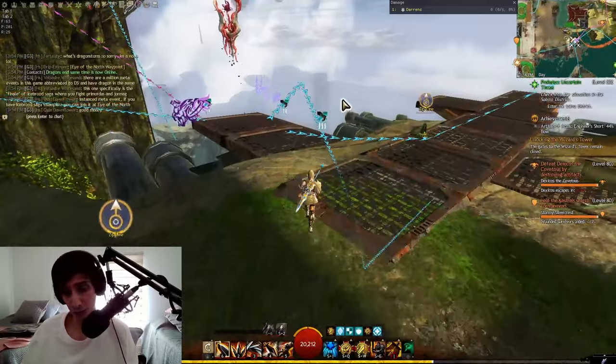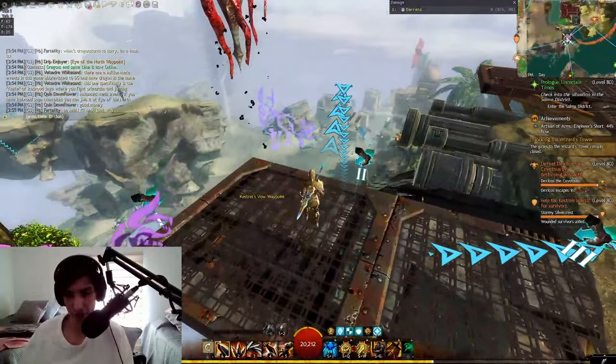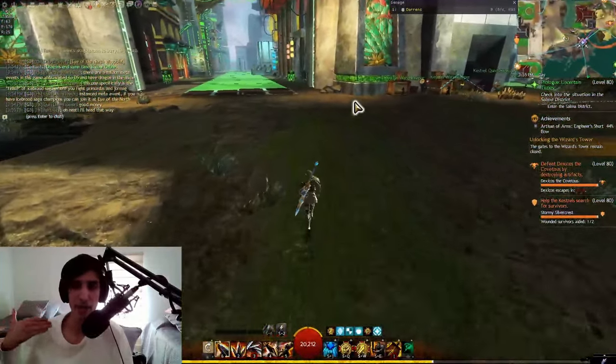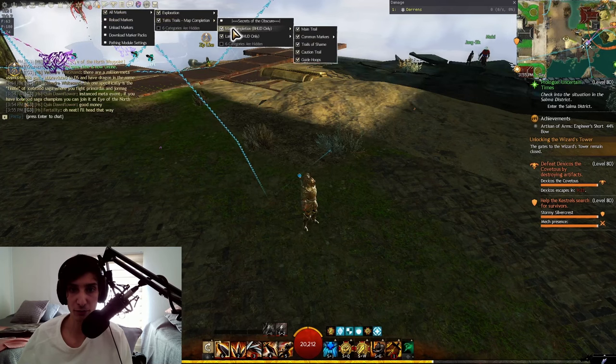I would heavily recommend you to install the Trails, as they will tell you where to go and how to do it very fast, making your Lantern Runs very, very fast. This also applies to map completion. They usually have both — as you can see here in Markers and Trails — and you can choose between Map Completion and Lanterns, depending on which one you need.